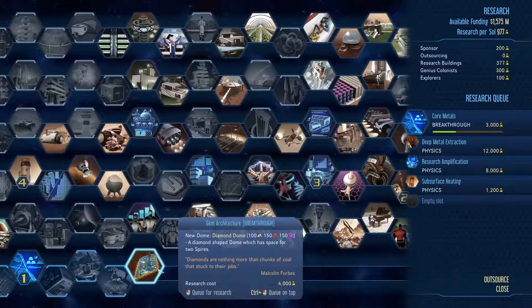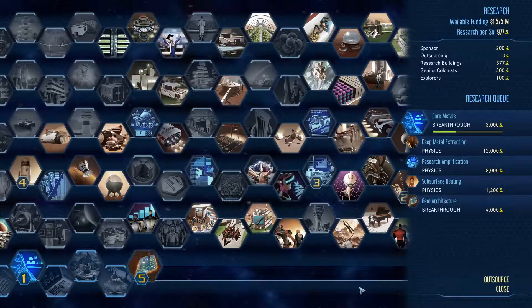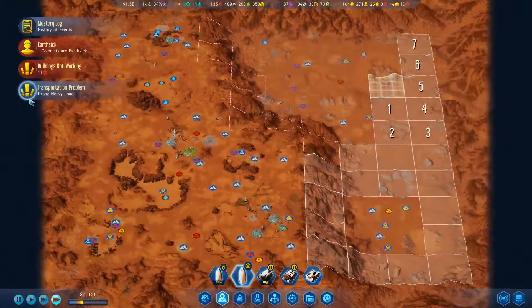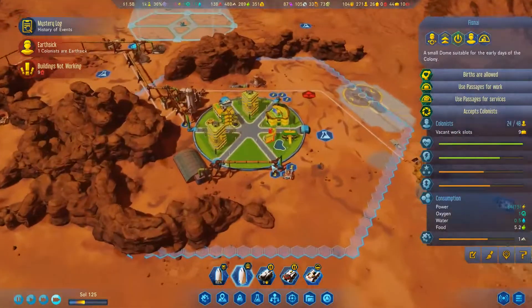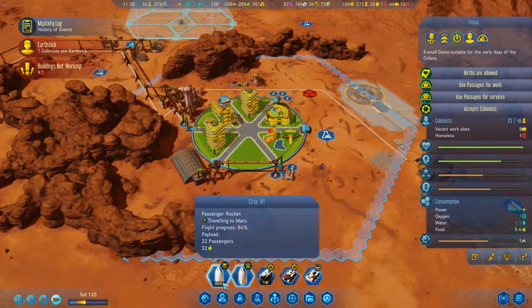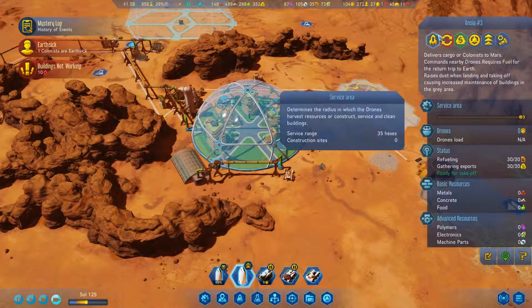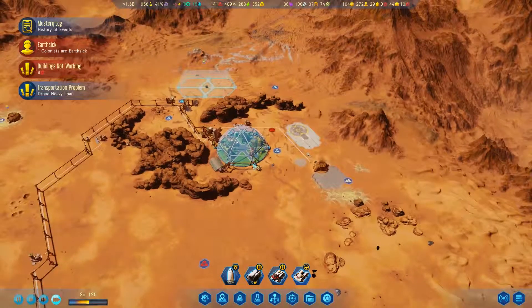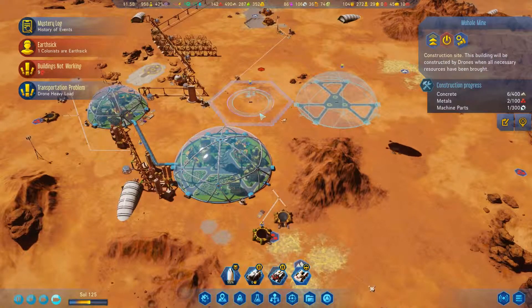I'm gonna put it in the queue, but it's not really what I was hoping for, to be perfectly honest. It is what it is. We do have this dome up here that still has room for people, and we have a group coming down. This thing is done — let's go ahead and send that back, because we're gonna need more supplies. What I'd really like to do is actually get the mohole mine going rather quickly.